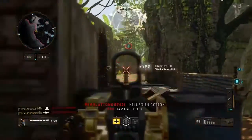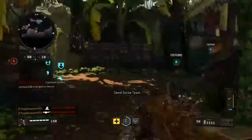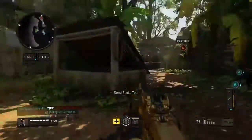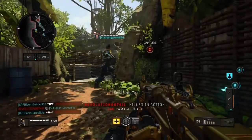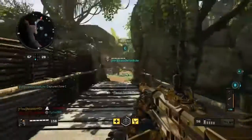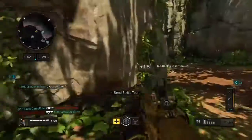Hostiles have destroyed your UAV. Request Hellstorm launch authority. Losing Charlie. Ruined up, lost C. Securing C.